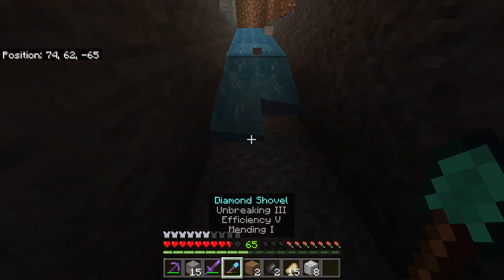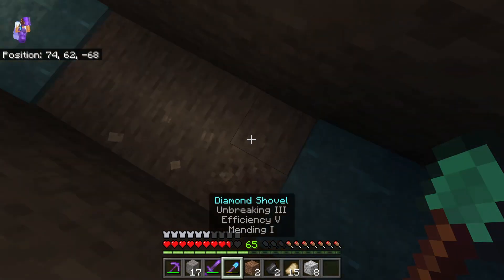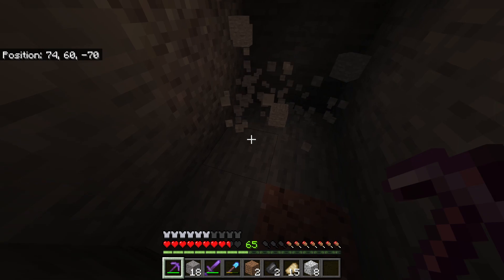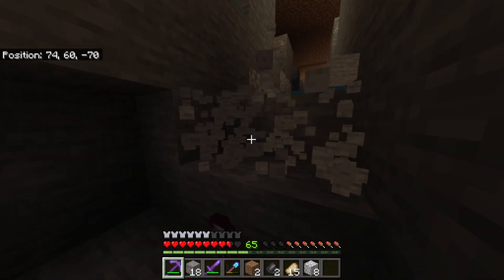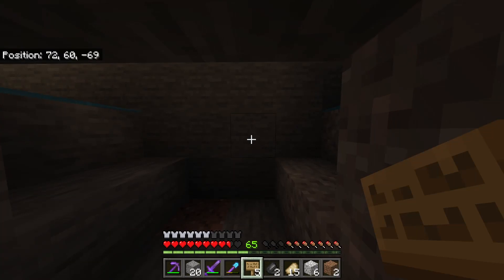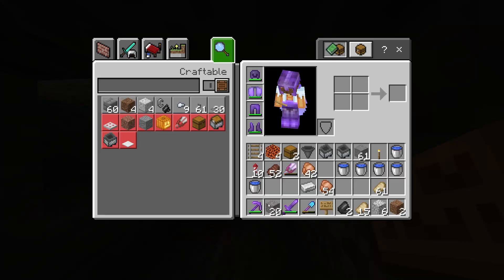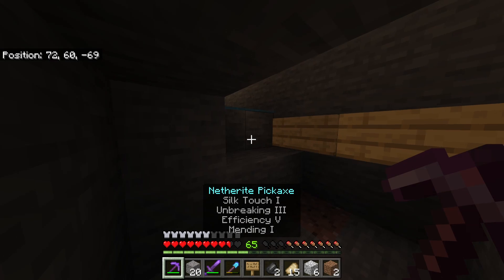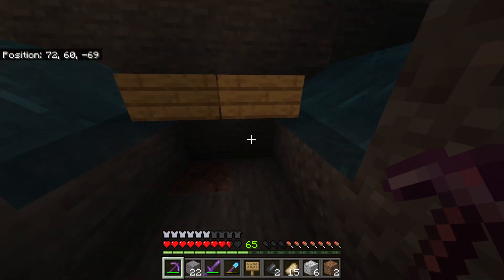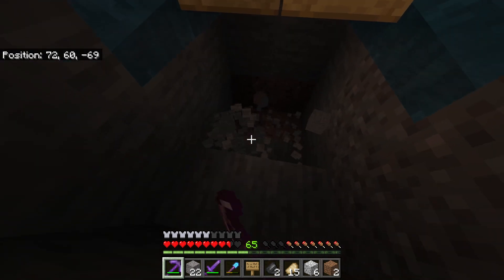Remove the dividing blocks and let the water flow all the way down. This is where the center kill chamber stream is going to be. Dig yourself down four blocks. Then place signs here to stop the water from flowing further — one sign on each side — and use your pickaxe to remove the blocks so the water pushes through. Then go eight more blocks toward where the kill chamber will be, going one block lower so mobs don't bang their heads.